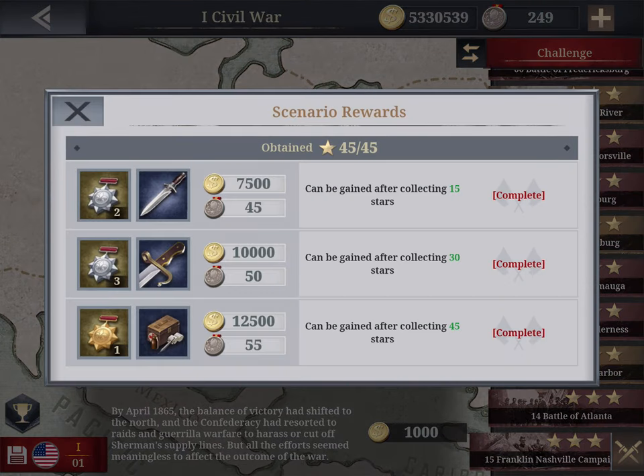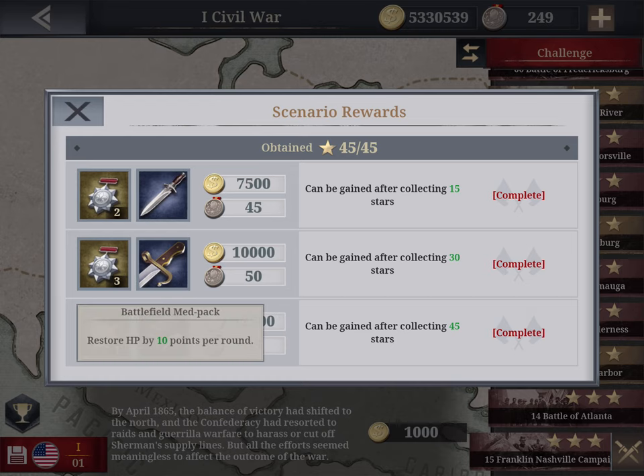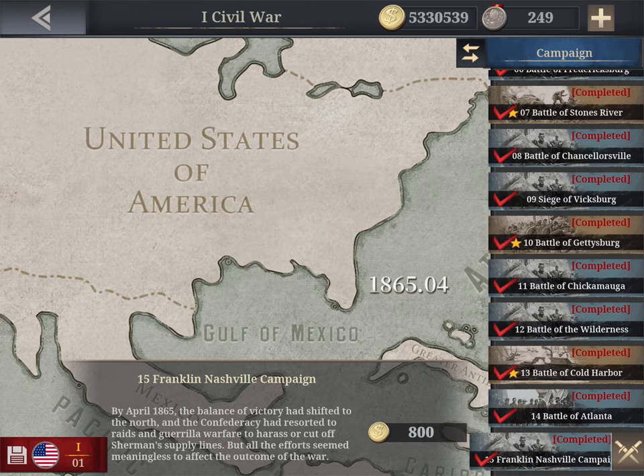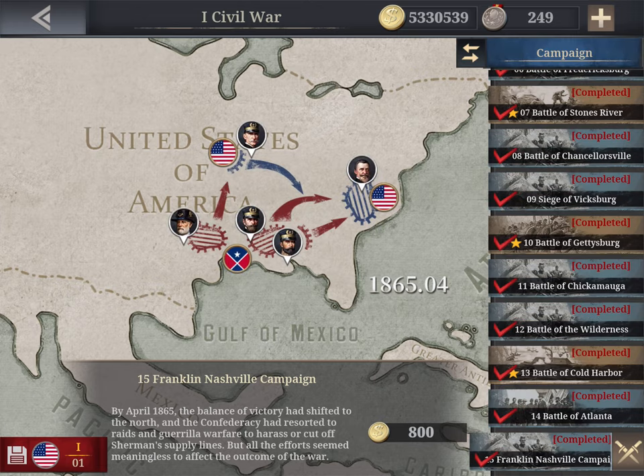Every campaign chapter, once you finish it, unlocks training and you get additional items based on points earned. For the first 15 stars you get two silver medals, a knife, and money; after another 15 stars you get more prizes; and eventually you can get the battlefield medical pack. So complete all the campaigns first — they're easier — before tackling challenges.